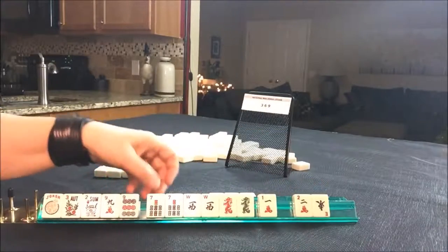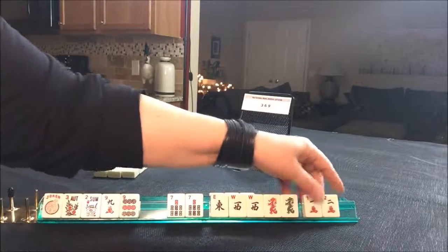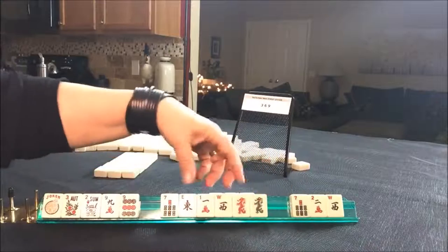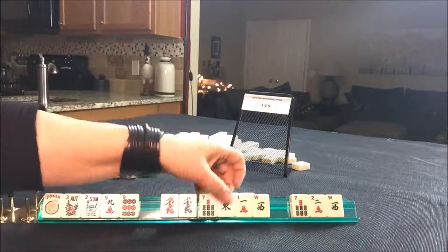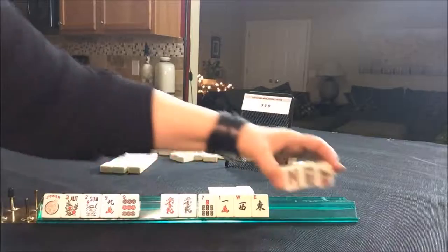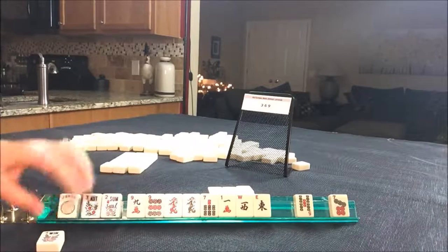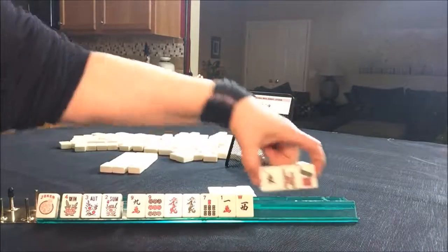There's a nine. There's a nine. Here's a one, two. We need to break this up a bit. Let's go ahead and get rid of the west and a seven. I don't want to pass the dragons because they're quite valuable. Let's pass these three. There's a flower. We only need two flowers though for the three, six, nine options. We don't need both of all of them, but we do have tiles that we can pass.